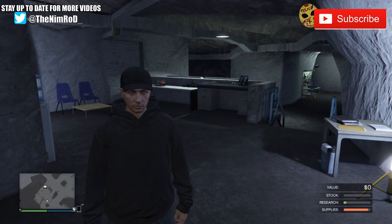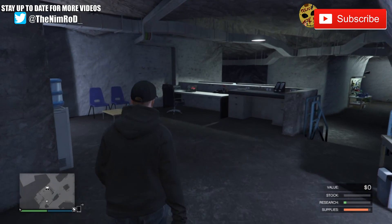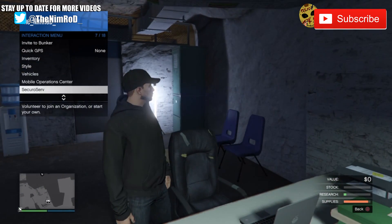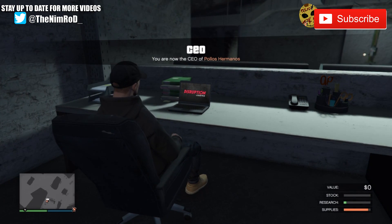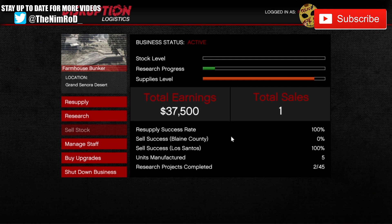You want to start off by going to your bunker, and you want to go into the laptop icon, which you can see on your radar, and just sit down there. This is a lot like the Biker DLC. You do have to be registered as a CEO, a Biker, or a VIP in order to actually get this started.